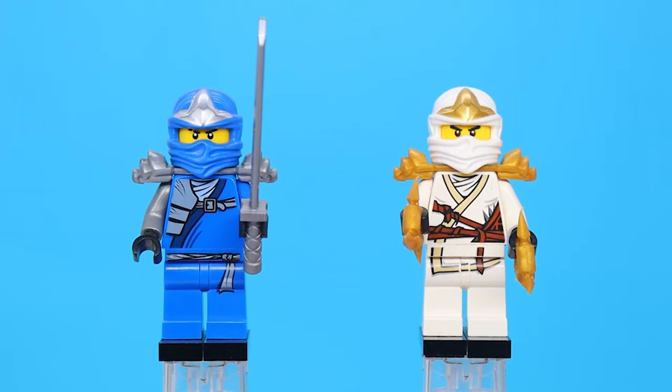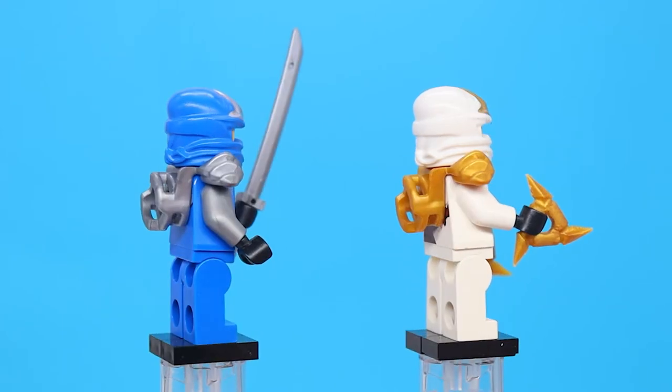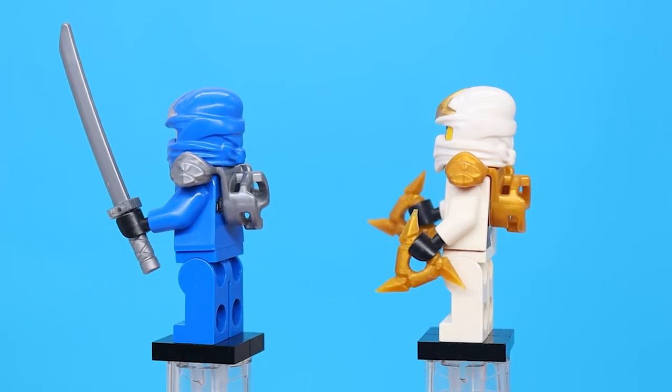We then have Jay ZX and Zane ZX — pretty common to get these guys back in the day, as it was the main suit for 2012. ZX as a whole had a nice design gimmick with each suit being personally tailored for each ninja. Zane wields the Shurikens of Ice, which are technically included in this set twice in the form of the snowmobile we saw earlier. Jay just gets a standard silver katana. Also, the heads for these guys were actually swapped in the instructions, making the left Zane ZX and the right Jay ZX.